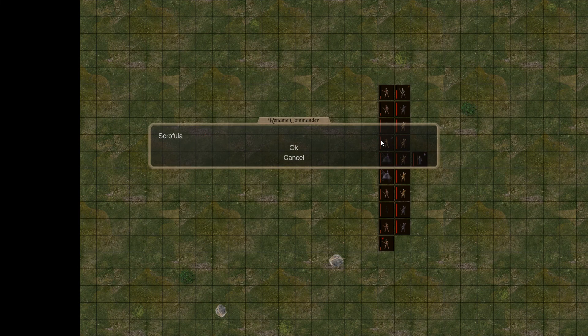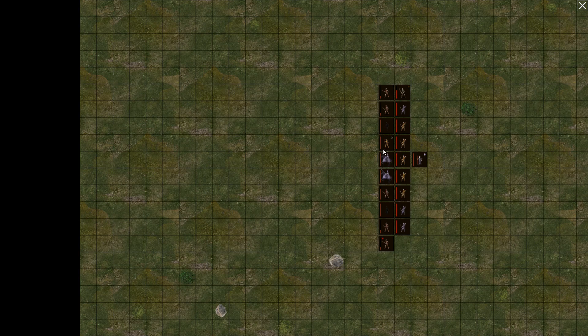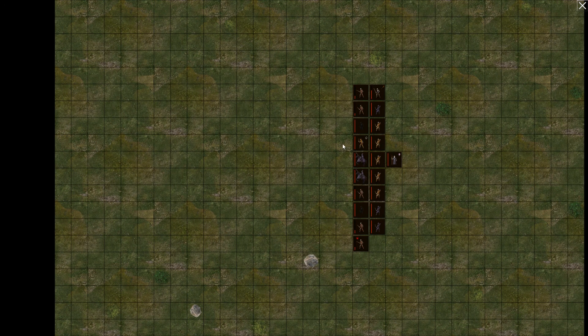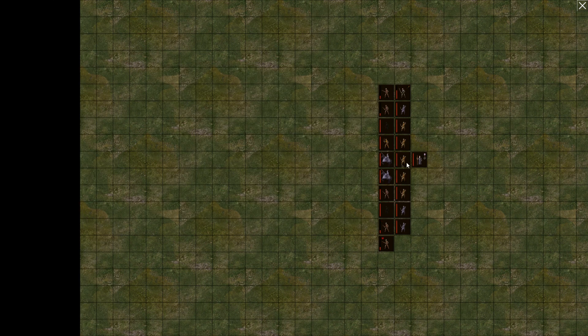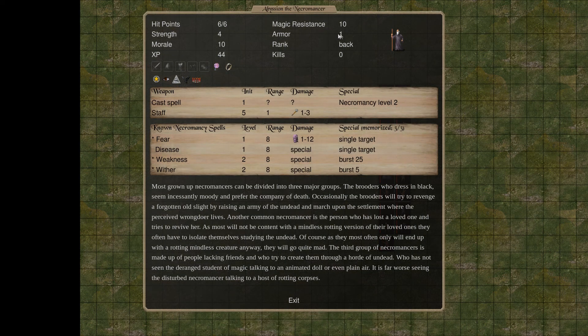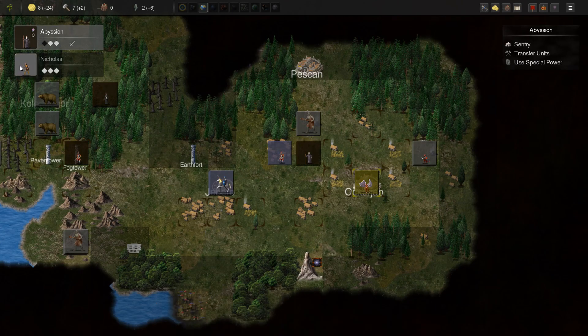We're gonna call him Nicholas — sounds like a dead king's name. Giving this to our main necromancer guy here — this gives him plus two magic assistance and plus one armor, which could be good. Could save his ass, and that's gonna be pretty good for us.